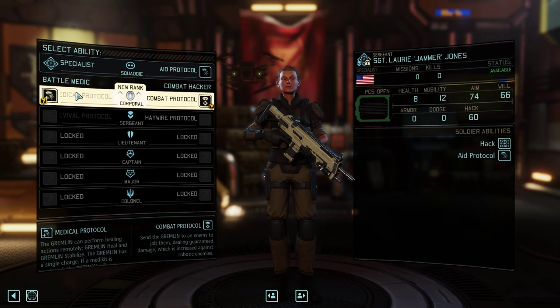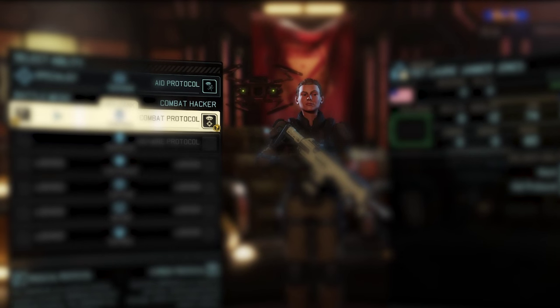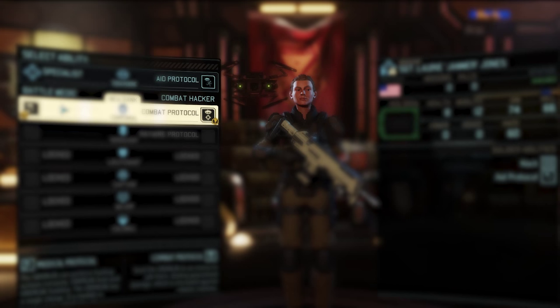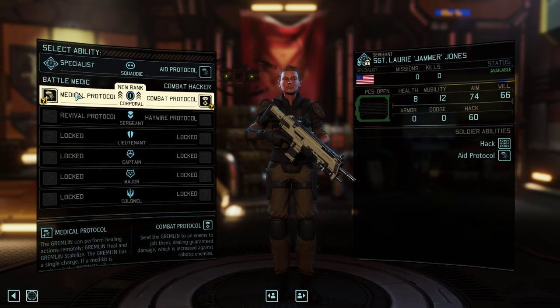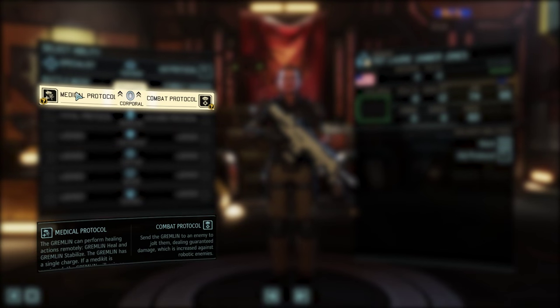A cool thing about this class is that it employs the use of a Gremlin — essentially a drone that follows you around, and you can send it out to execute some of your abilities. First, we've got the Medical Protocol, which is your basic healing ability — you send out your Gremlin and it heals your allies. Combat Protocol is for a more offensive build and does electrical damage, so it's really good against robotic enemies.